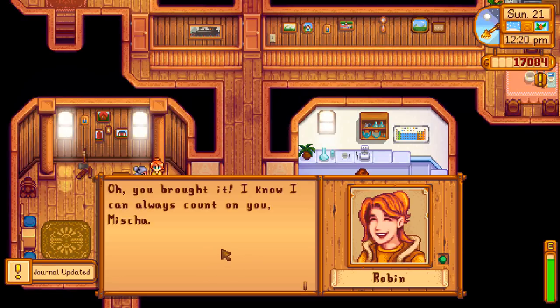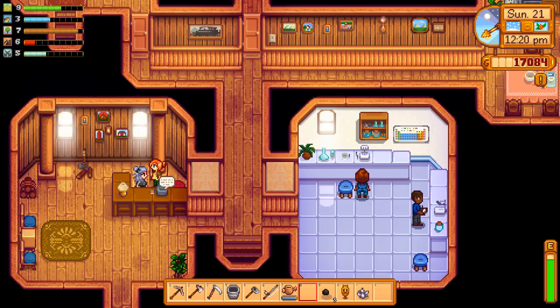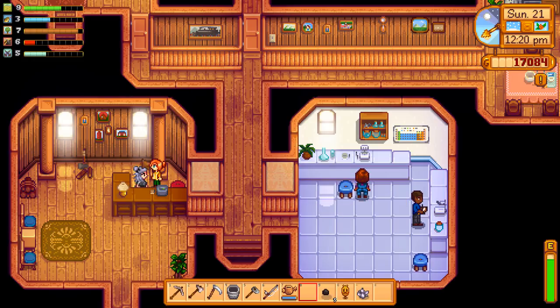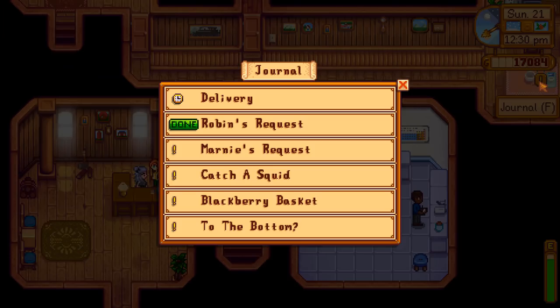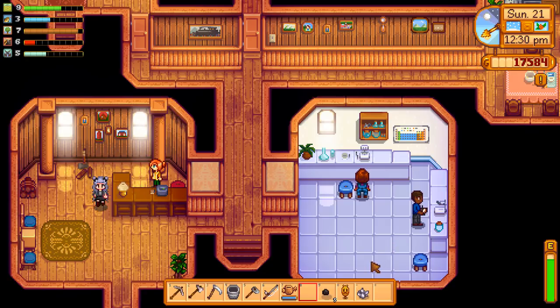'Oh, you brought it! I know I can always count on you Misha — this is perfect, it's exactly what I need. Thanks.' 'Hope Demetrius doesn't blow the house up with those science experiments of his!' Girl, me either — I'm not even sure what he's working on, I think it has something to do with plants. We completed the quest for Robin and got 500 gold for it — that's a good little reward.